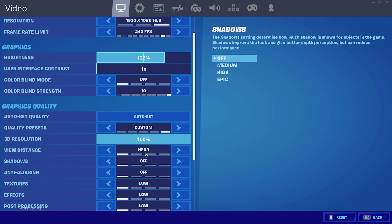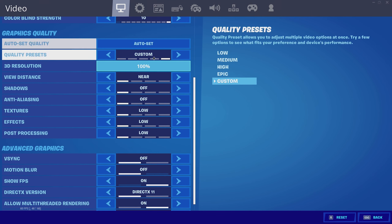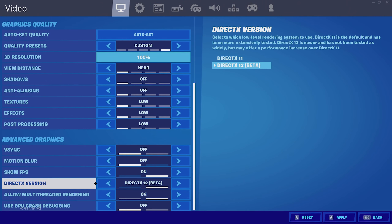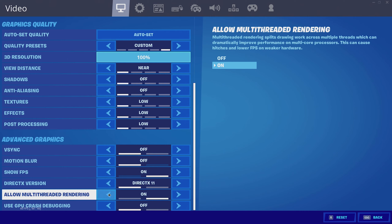For graphics quality, I have everything off with 3D resolution all the way to 100%. I have V-Sync turned off, motion blur turned off, and show FPS on so I can see my FPS in-game. I have DirectX 11 — this is up to you depending on what you think is best for your PC. I have allow multi-threading on and use GPU crash debugging off.